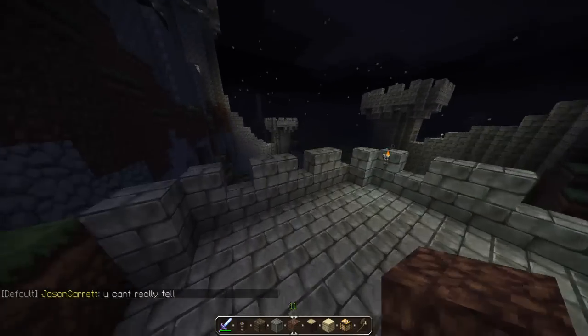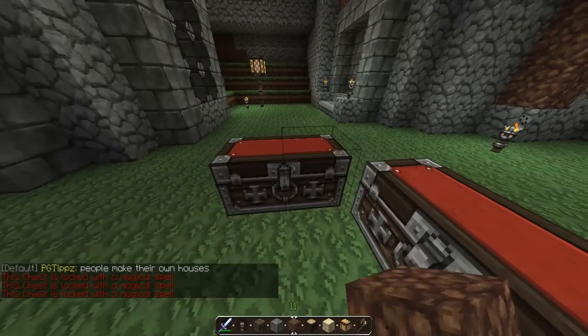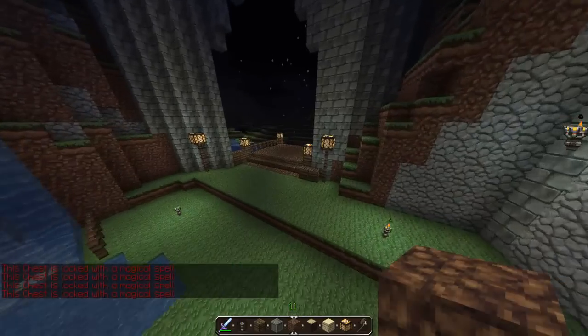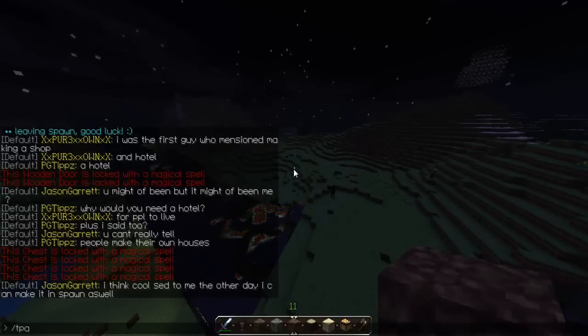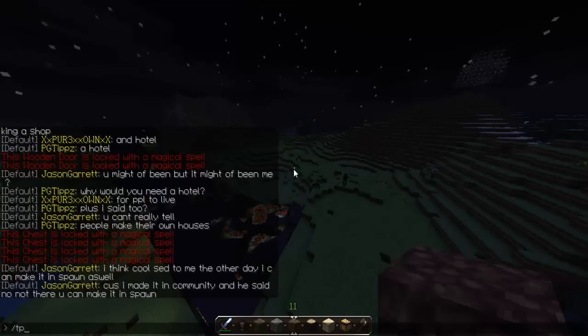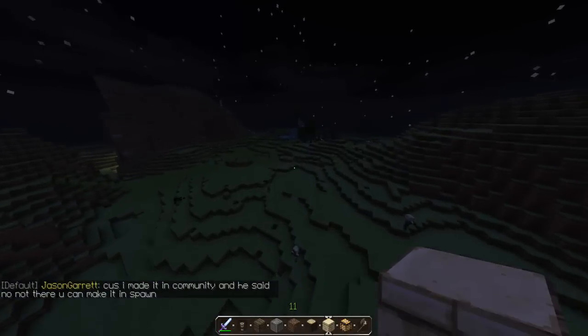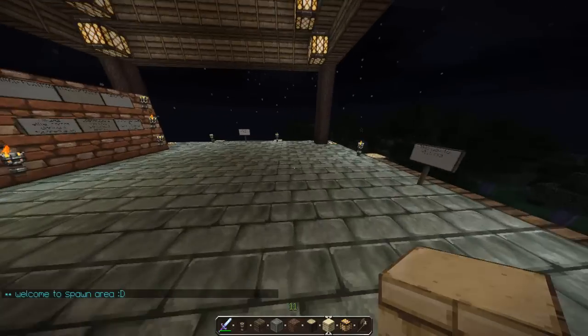Basically it's just a little command overview — mainly teleporting and jailing people to get rid of griefers. Teleporting is just a little bonus for becoming a moderator and getting between places. Also, if you want to move them to you rather than you to them, you do /tpahere xx, which teleports them to you if they accept. You can also teleport two players together.